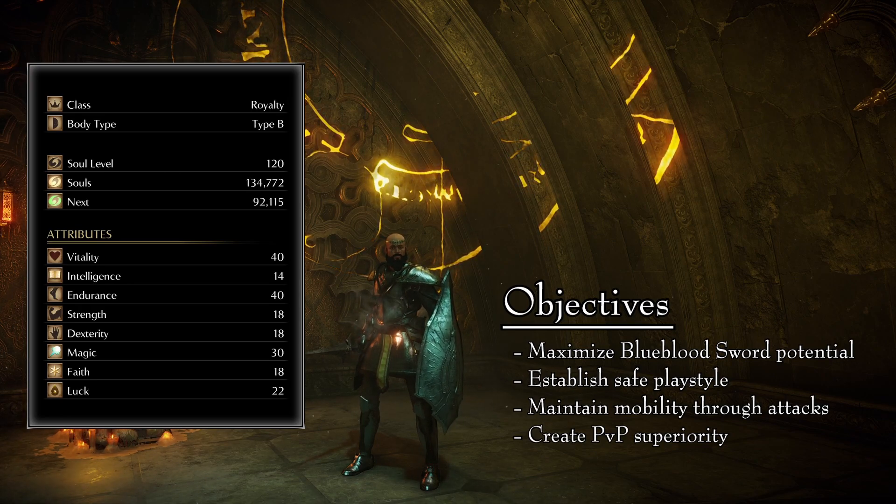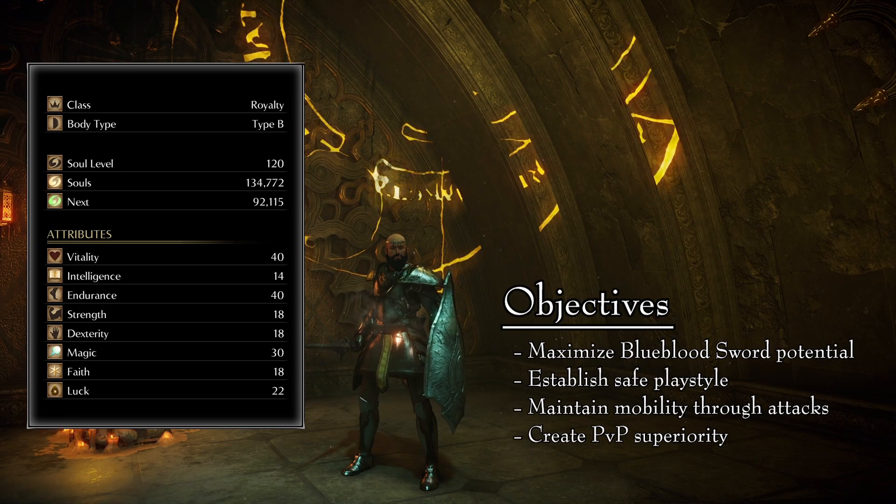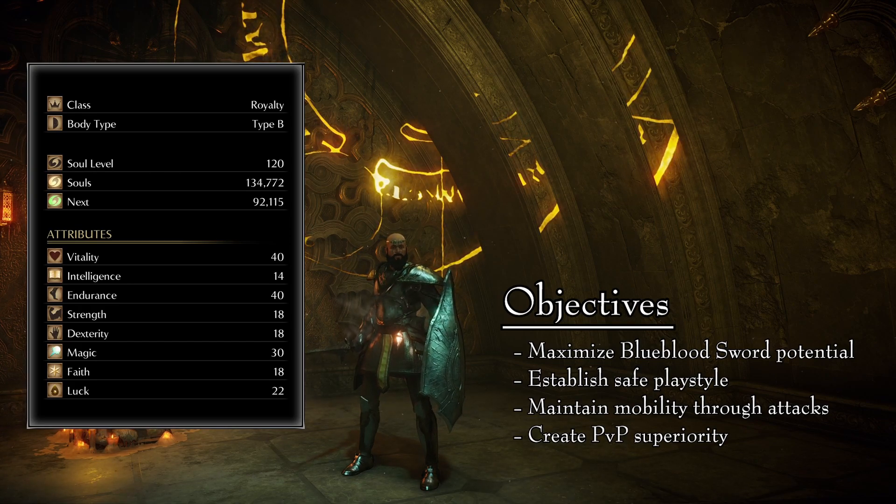40 Vitality, 14 Intelligence, 40 Endurance, 18 Strength, 18 Dexterity, 30 Magic, 18 Faith, and 22 Luck.